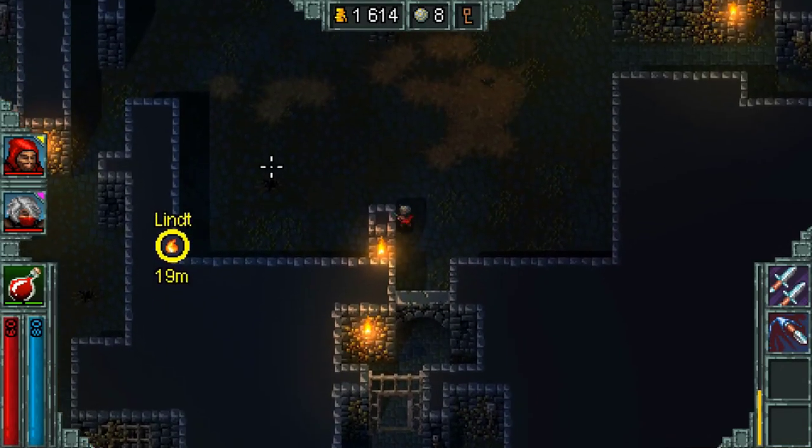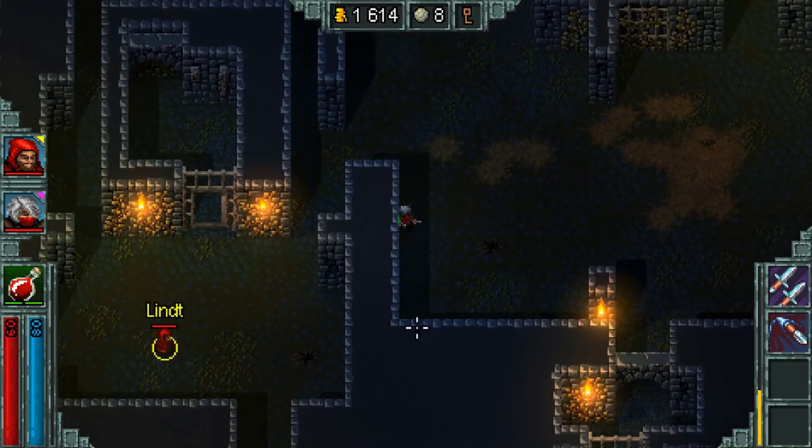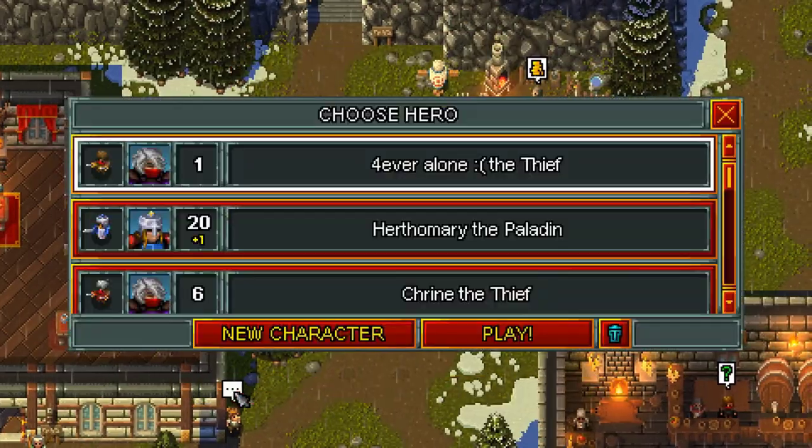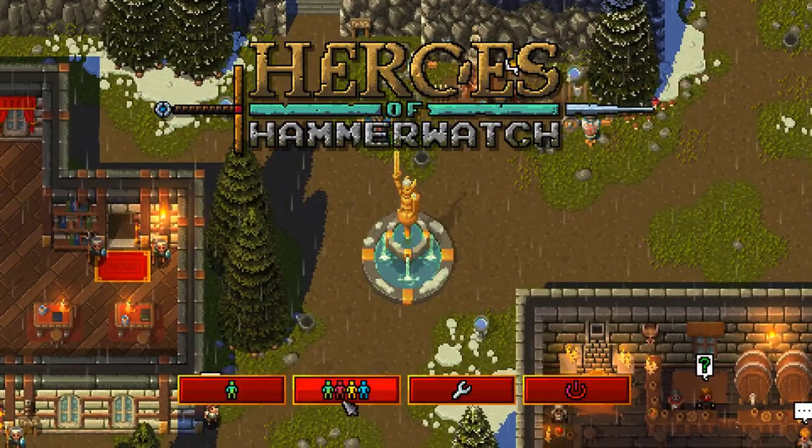In the end, you'll need 80 ore to get all three characters unlocked. If in multiplayer you can't seem to find the thief or wizard at all, it might be because the host has already unlocked them. In this case, you'll have to play in single player or find a host who hasn't found those NPCs yet.